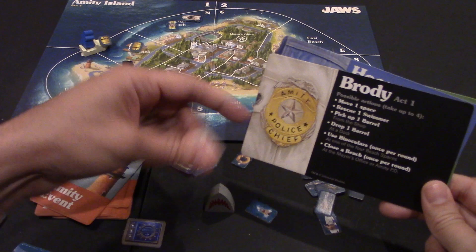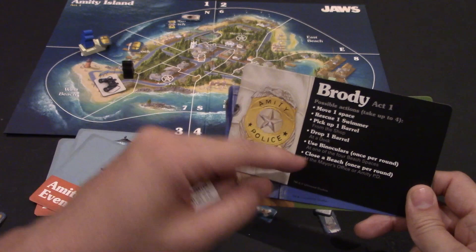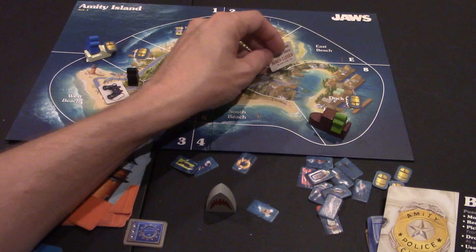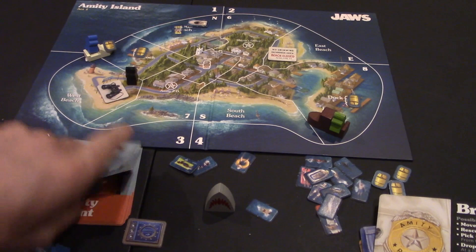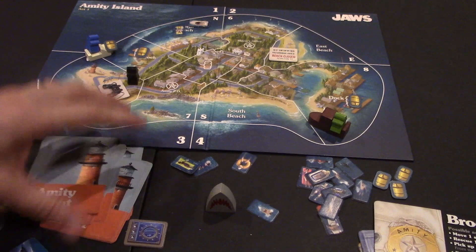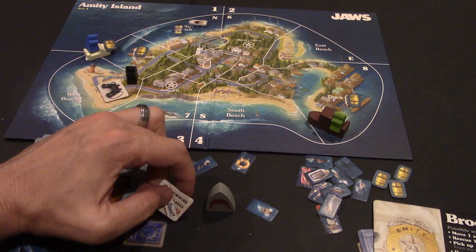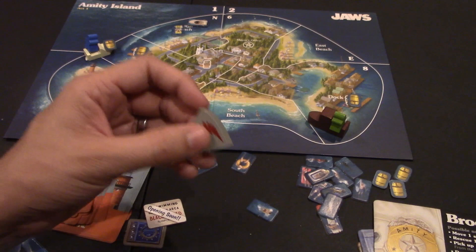The other thing Brody can do is play his closed beach token. He has to be at either Amity PD or the mayor's office to play this. When he does, he can close down any beach that doesn't have swimmers. For instance, if North Beach has swimmers he can't close it, but he could close East Beach. If East Beach comes up on the next card, instead of placing a swimmer there he flips the token to show it's opening soon, and the next time East is picked he removes the token instead of placing a swimmer — basically delaying swimmers from getting back on the beach for Jaws to feast upon.